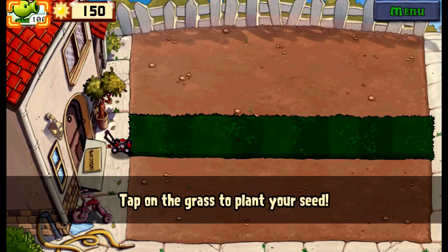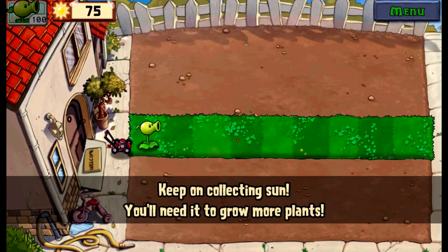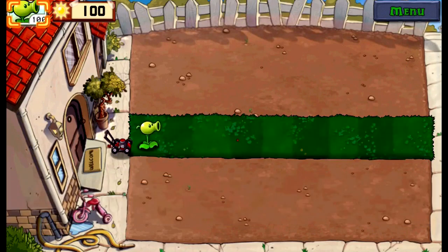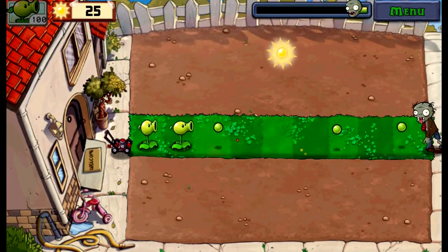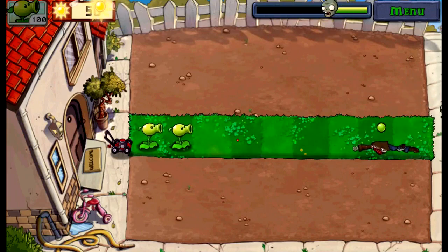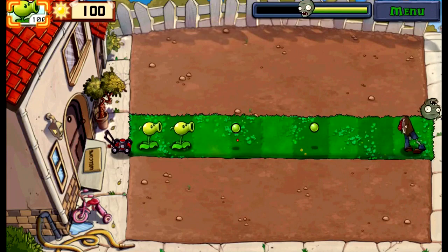The game says: tap on a seed packet to pick it up, tap on the grass to plant your seed. I'll place one right there — nicely done. You can also drag and drop seed packets. Tap on the falling sun to collect it, keep collecting sun and you'll be able to grow more plants. I got another one — placing it there. Don't let the zombies reach your house. Some zombies are already headed my way; I just need one more sun to plant three more plants.